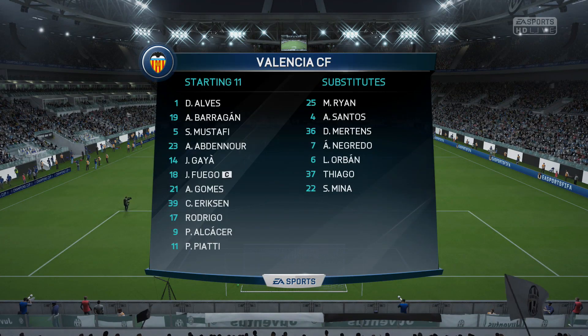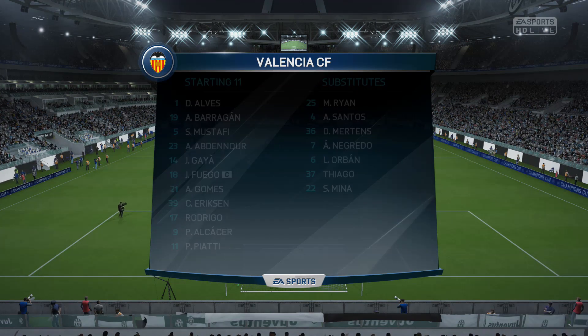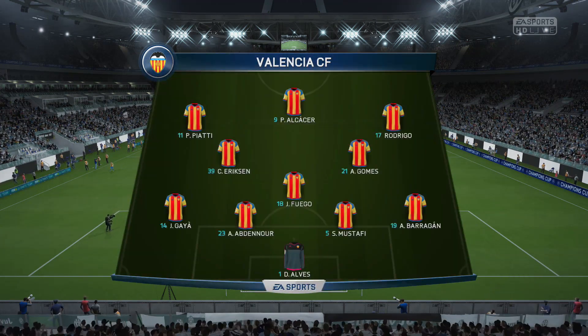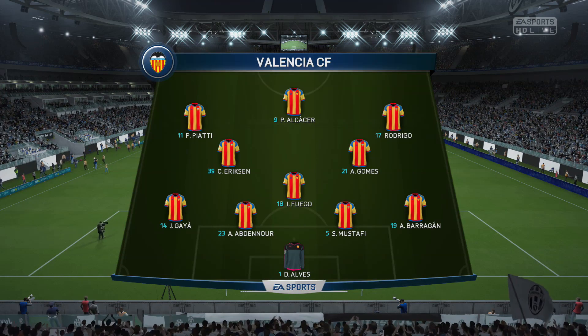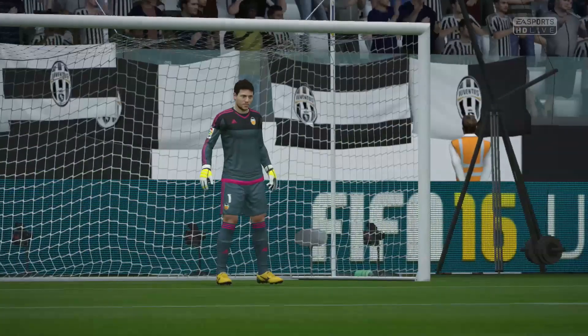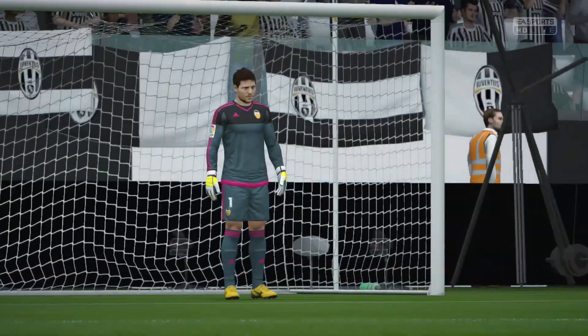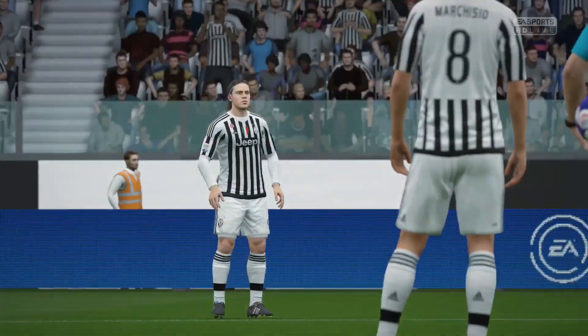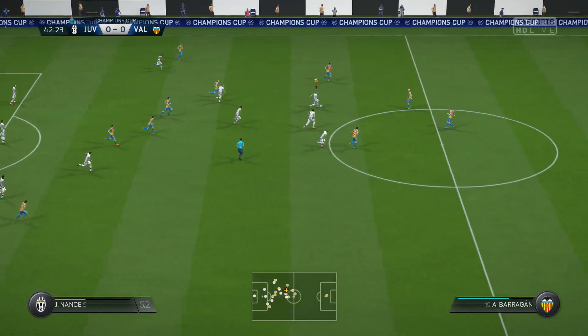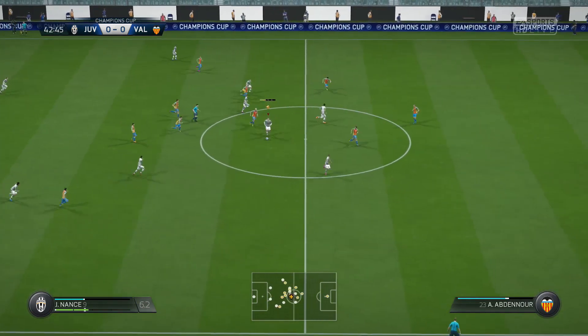And Valencia's lineup: Matty Ryan on the bench, unfortunately — would have been nice to have a go against our Australian teammate. But they do have Paco Alcacer sitting up front. We used him and Christian Eriksen in our Inter Milan career mode series as well. Nice to see Eriksen at Valencia. It's been a very boring first half.